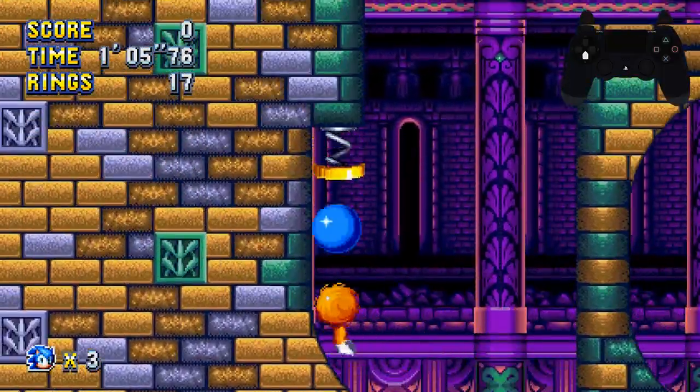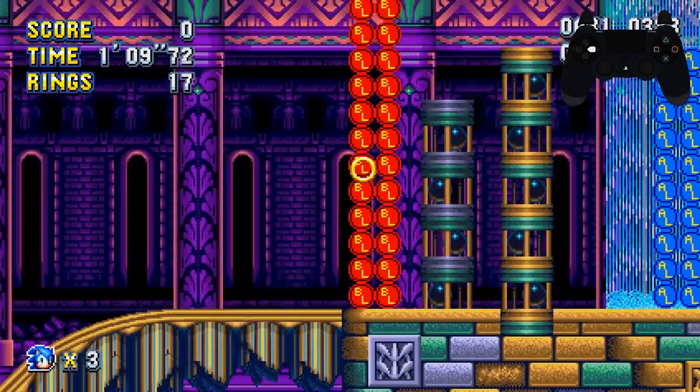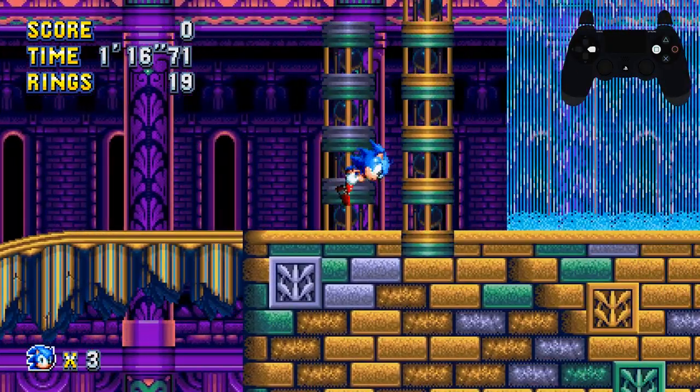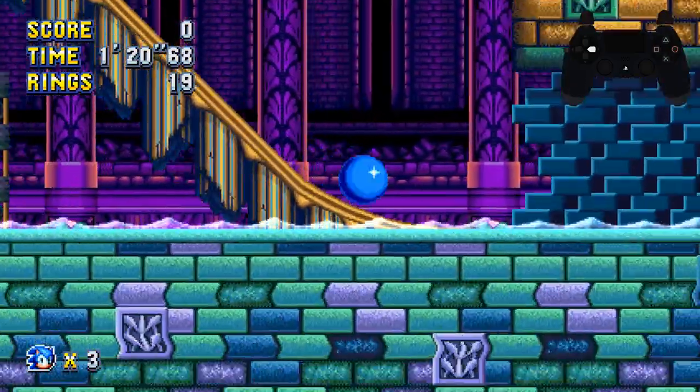While going to the left you can either take the loop and it'll send you down through the path switcher, or personally what I like is to jump off and then drop dash my way around, skipping the loop entirely. Those rings are there for safety if you want to grab them, as you do want to try and get super as soon as you can.